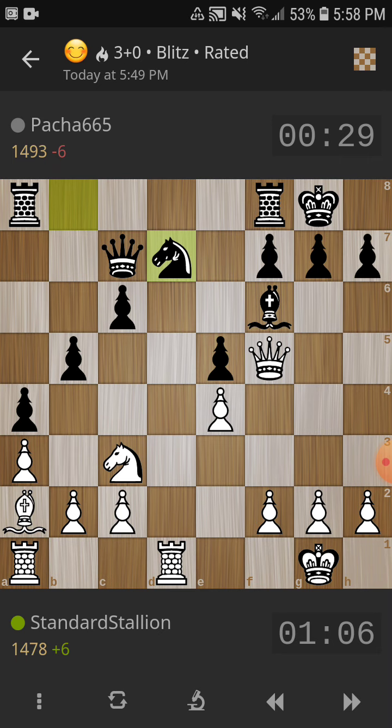This is the first blunder of the game. He moves his knight to d7, which I have attacked twice, so that's just a free knight. He moves his queen, and then I double up my rooks on the d-file. Very strong position for me, and it's quite a nice finish.